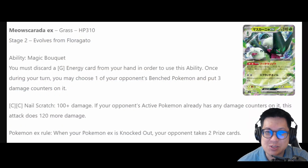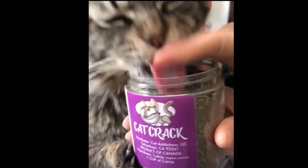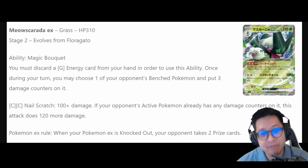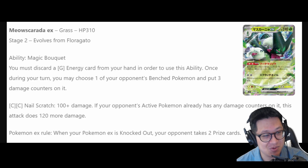Next we have Muscarina. This ability is when you discard a grass energy, you can do 30 damage to one of your opponent's bench Pokémon. And it stacks. So if you had like 4 energies and 4 cats, that's 120 damage. Yeah, you can get some KOs with that.